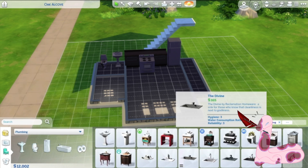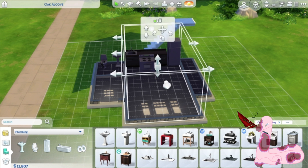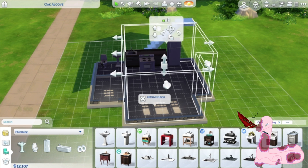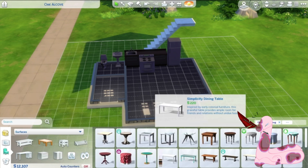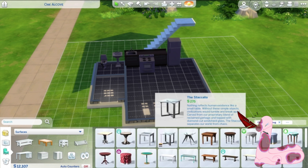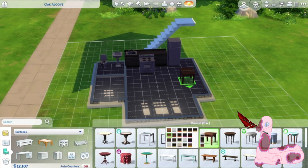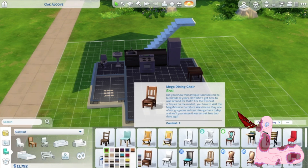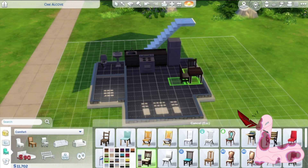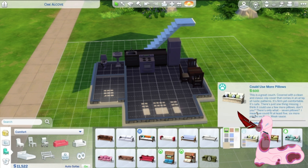I will admit that in the actual house, the kitchen was exactly this size — it was only like two or three counters, the kitchen was really small. And honestly, if I tried to translate how small the kitchen was to the game it'd look awful. Right here is just the basic dining table — I highly doubt three Sims will be living in this house, but I put three chairs anyway.